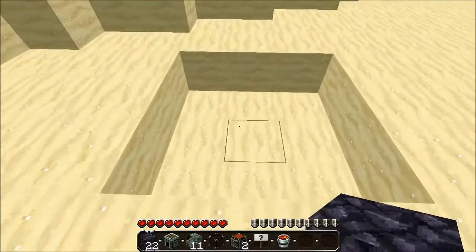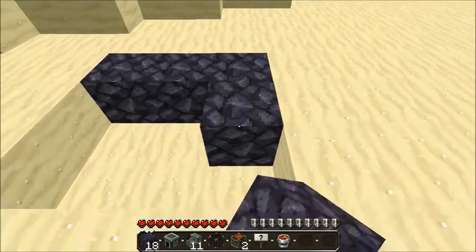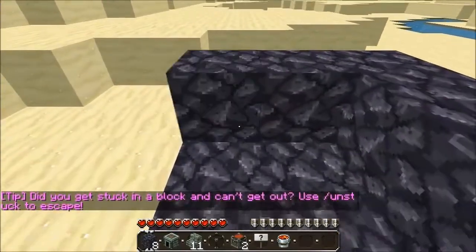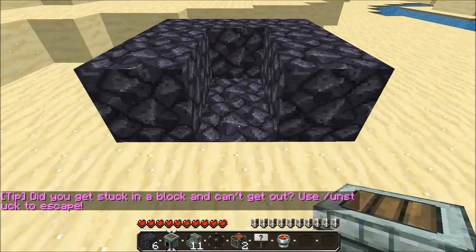So the first thing you want to do is dig a 3x3 hole and then fill it up with obsidian. Once you have that filled up, in an upside down U shape just like this, place obsidian and at the front center place a furnace.